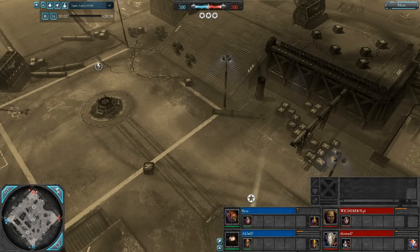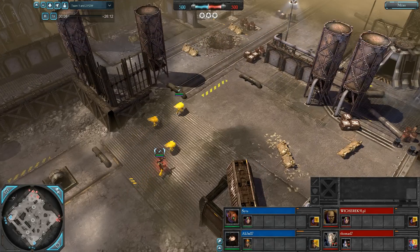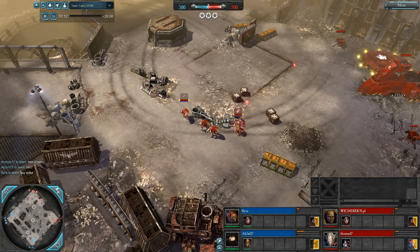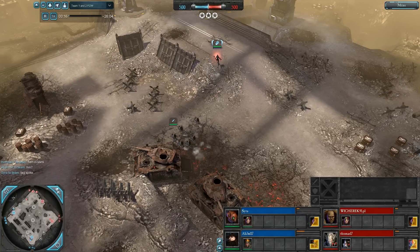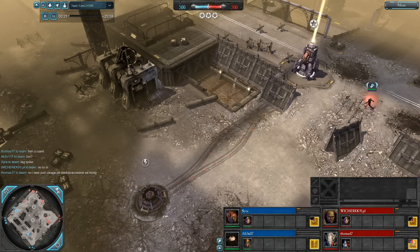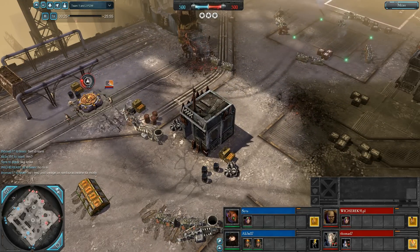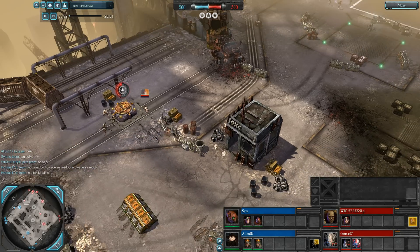Hey folks, Sara here, and today I'm going to try something a little bit different. I'm going to try casting a game of Dawn of War 2 Retribution that I've played recently. I used to love this game a lot. I played about 1500 hours on my Steam stats for Chaos Rising, which was the expansion before this. I played a little Retribution, but then I kind of went off the game because of all the big changes to Imperial Guard and such.